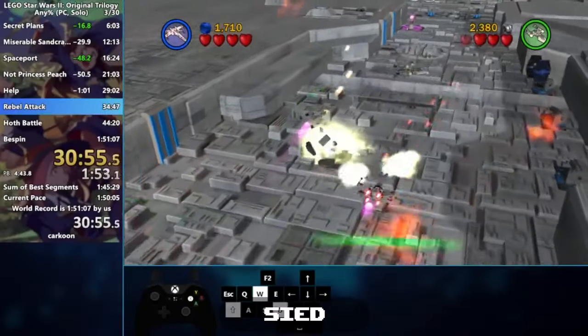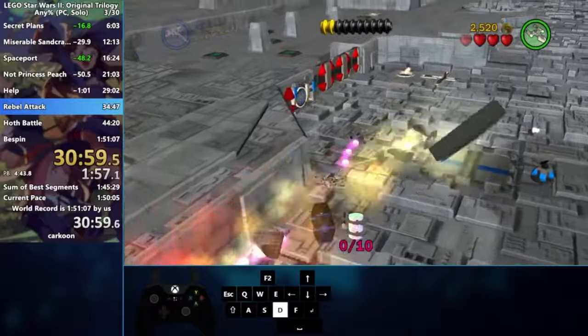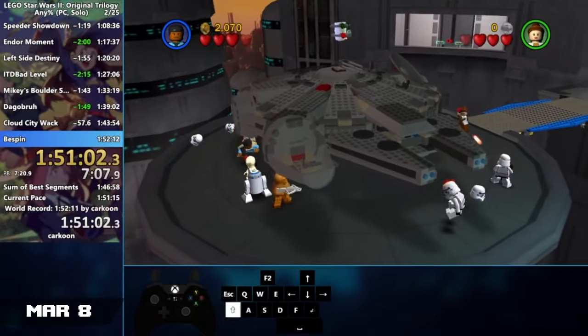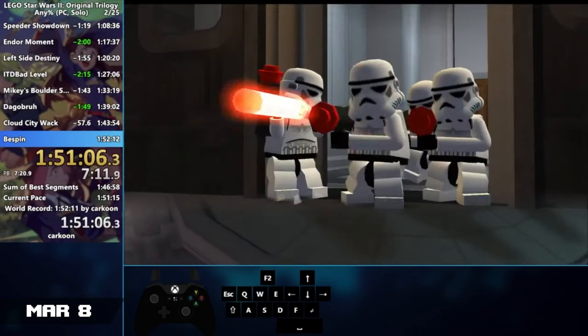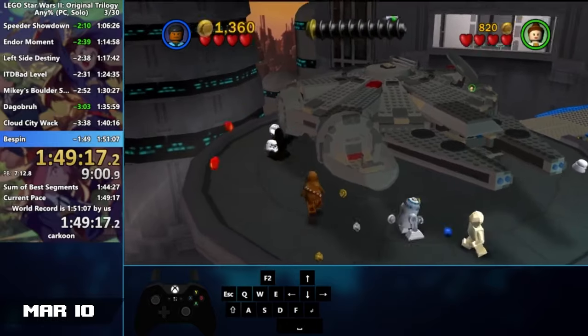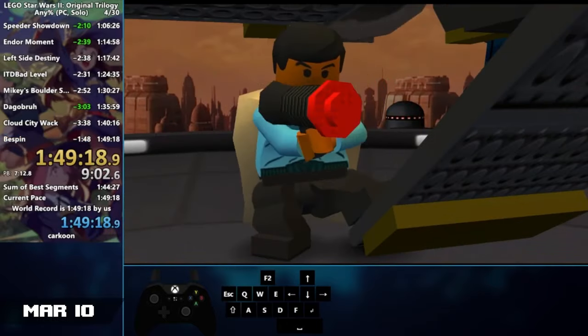A lot has happened this month in the LEGO Star Wars games. Starting off, Kirk Quinn set four different LEGO Star Wars 280% world records on the PC version of the game. On the Any%, he achieved a time of 1 hour, 51 minutes, and 5 seconds, improving by just over a minute from the previous month. Two days later, he shaved another 2 minutes off, getting a 1:49:18 — a first sub-1:50 on PC.